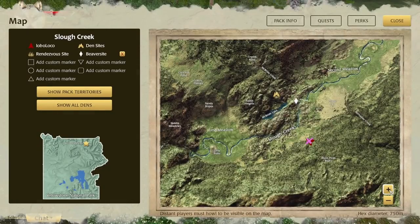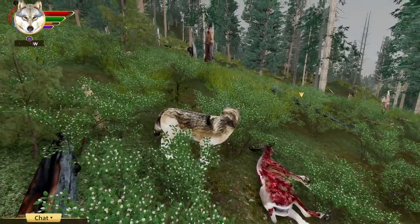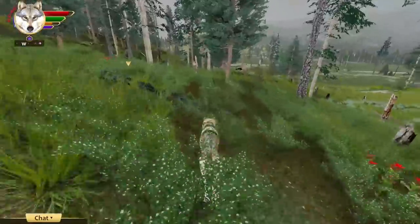You do have to be present in the game when another player howls in order to get that marker on your map and compass. If you join later, you weren't there for the howl and so you wouldn't know about it. But maybe the next person who goes and eats at the carcass will howl and get it on the map for you too.